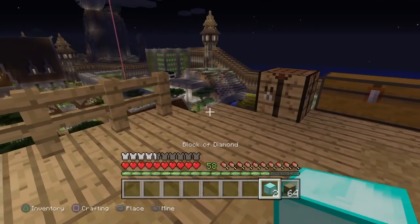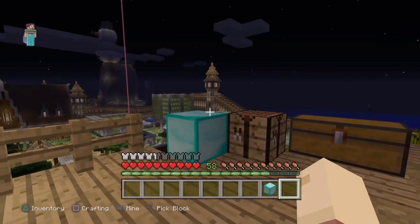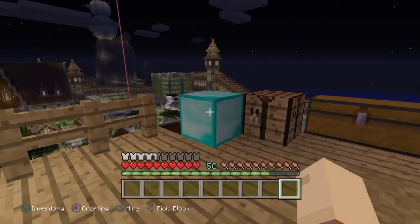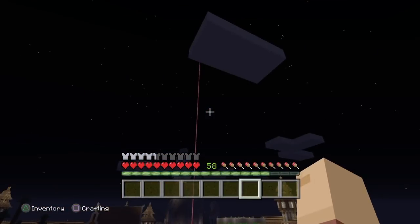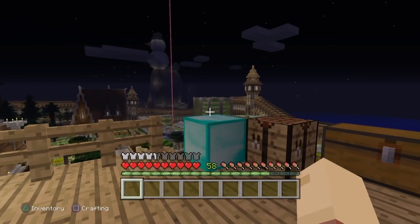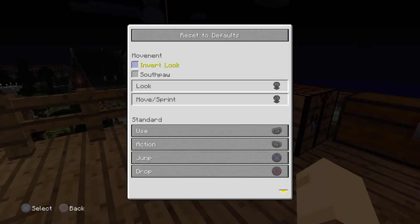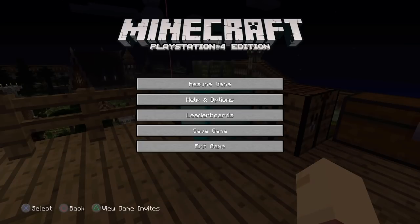To do this, it's very simple. All you're going to need to do is place the block down and pretty much click pick block. Now, some people said you need to have your pick block on the left setting and your item in the leftmost slot of your hotbar. That is not the case — you can have pick block on right as well. If you know what I mean by pick block, go to controls, scroll down, and it should say pick block. Mine is on right on the D-pad. If you're left-handed, use left; if you're right-handed, use right.